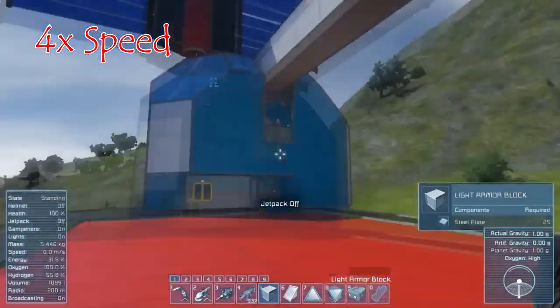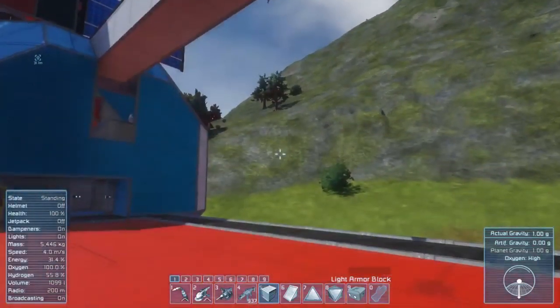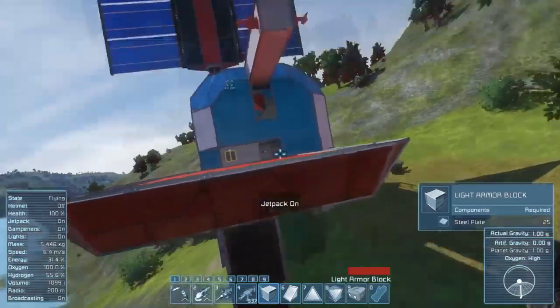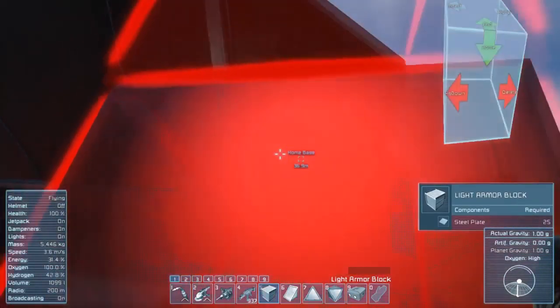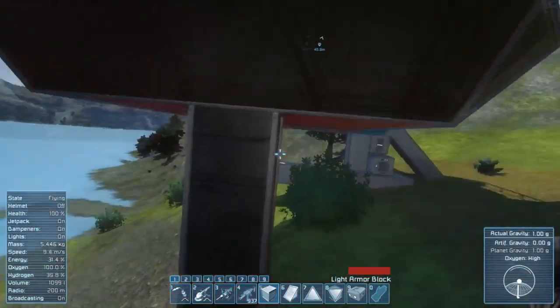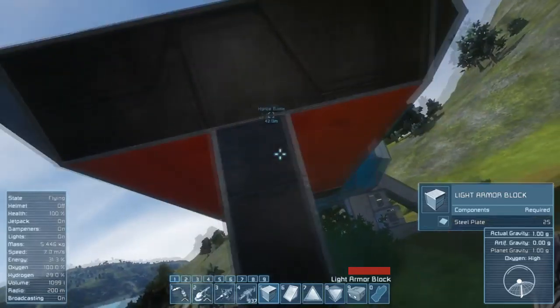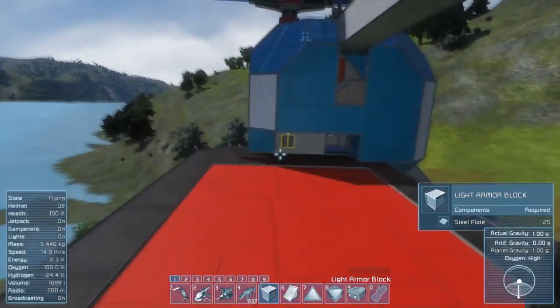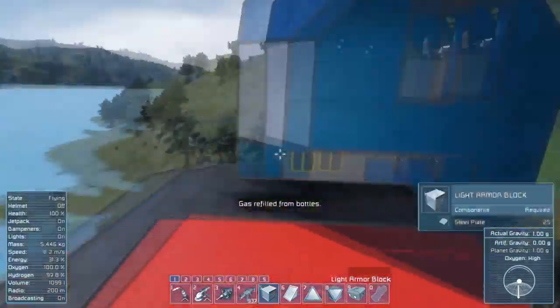We've got a good little platform here. I did realize that I kind of blocked the area — if a cyber hound runs under this platform, it'll be kind of protected from the turrets up here. So I may end up actually having to put a turret under the platform, but I'll worry about that if it comes to it, because with the way that the cyber hounds path, it may not be a problem at all.